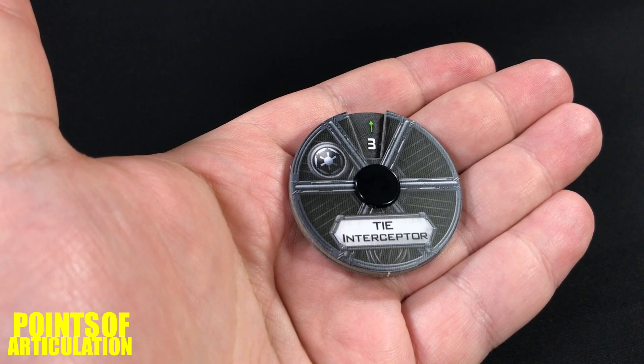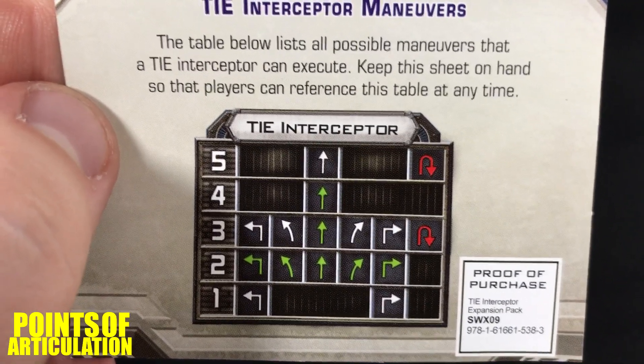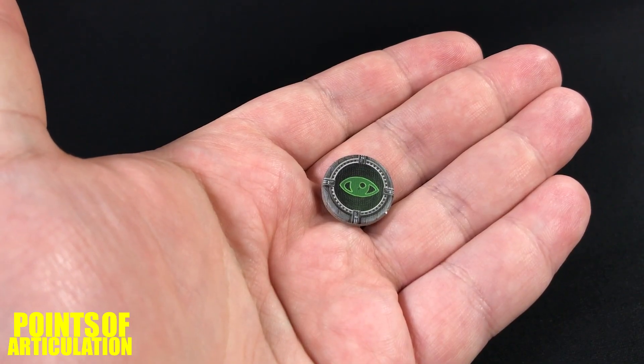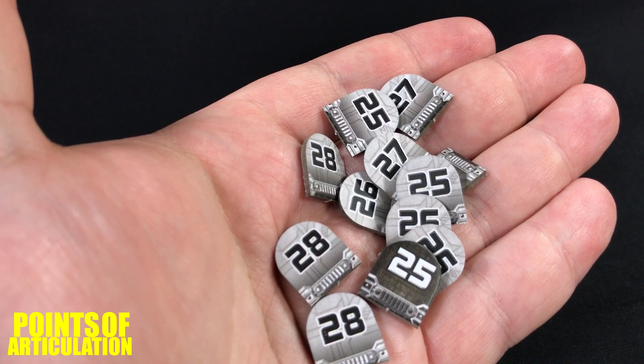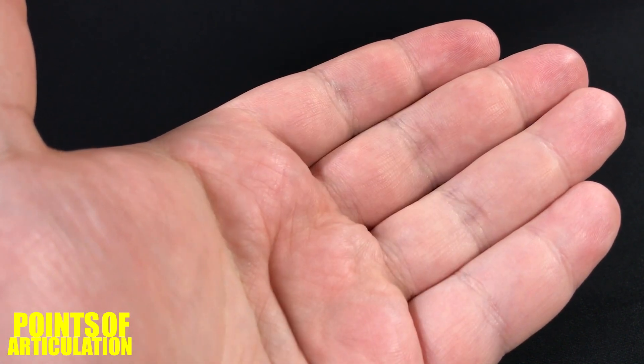Now it's time for the dial token roll call. One maneuver dial — and to go with the TIE Interceptor's maneuver dial, these are all the maneuvers the ship can do. Three ship tokens which are double-sided, one focus token, one evade token, one stress token, one critical hit token, and finally 12 ship ID tokens with numbers 25 through 28. That does it for all the dials and tokens.